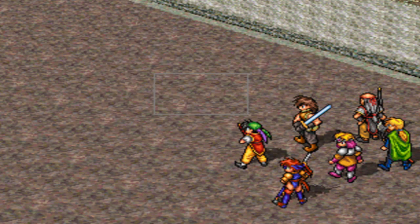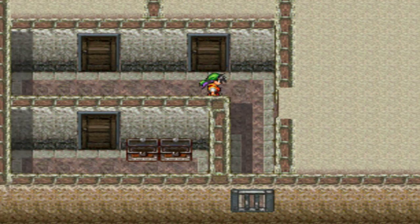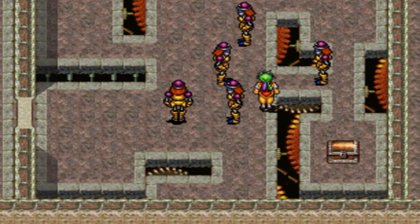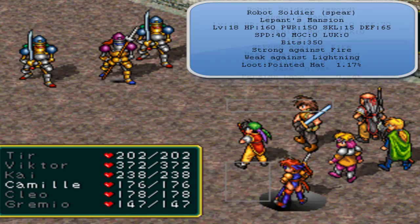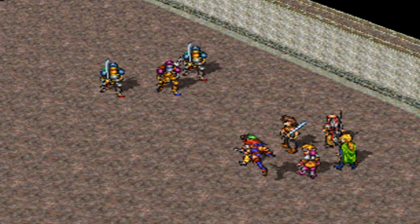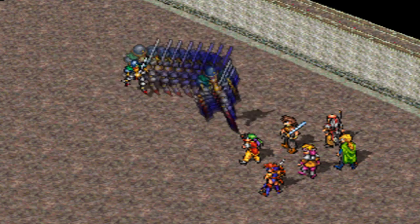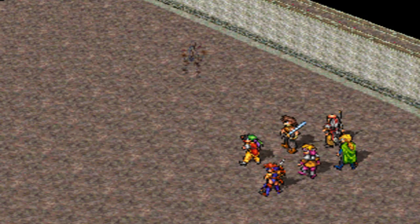Got a question mark pot — 700 bits, nice. Basically you've got to sneak around these dolls because if you get in front of one of them you'll trigger a battle and have to start over. There are robot soldiers with spears and ones with swords — not much difference, but they can be pretty rough. Here's the unite attack — very awesome, it attacks all enemies for good damage. It's probably one of the best unite attacks in the entire game, and it's very useful here. That's why I recommended going back and getting Kai before coming here, because it makes these enemies a lot easier to deal with.